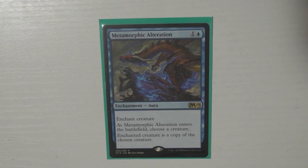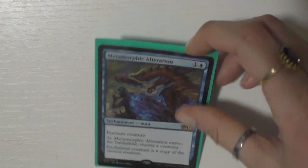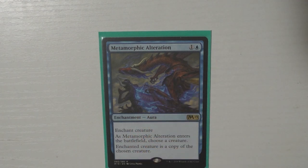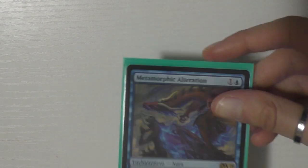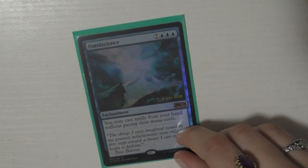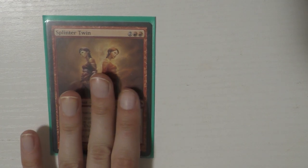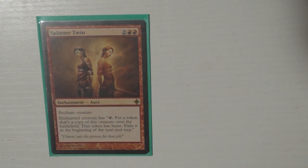Then I have Metamorphic Alteration, which is really great because I have a couple of cards that are supporting mana dorks — little one-ones not doing a whole lot — and I can potentially make them really threatening. It relates to the Biovisionary combo, which I should mention: I run Biovisionary in this deck. This card can do anything and it's only two mana. Then I run Omniscience, which makes sense because I can cast a bunch of things for free.